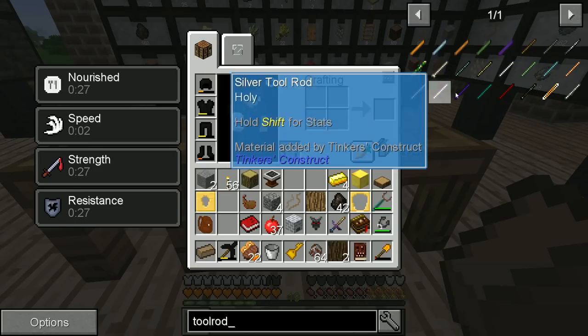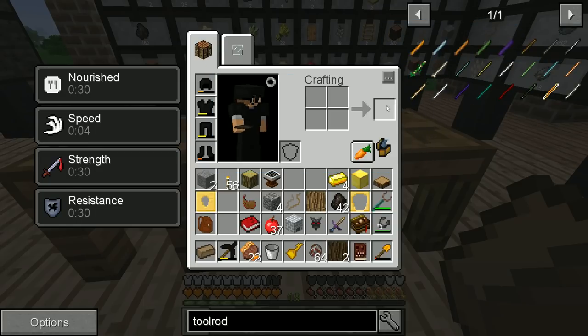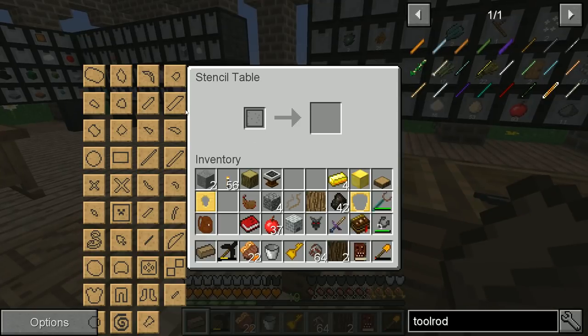Tool rods you can do in all sorts of different ways. I need to make a bunch more blank stencils, but then once I've done that, I can create these stencils.